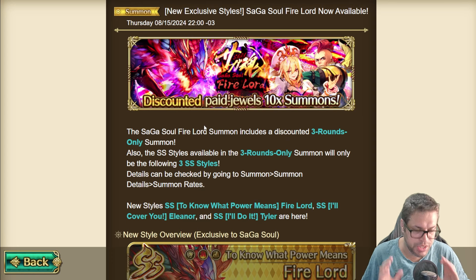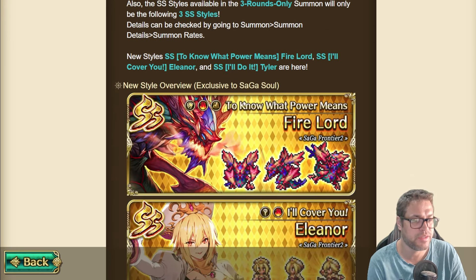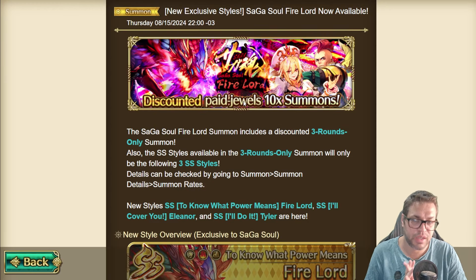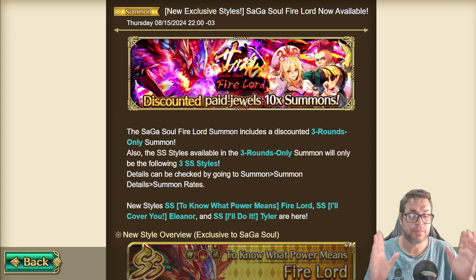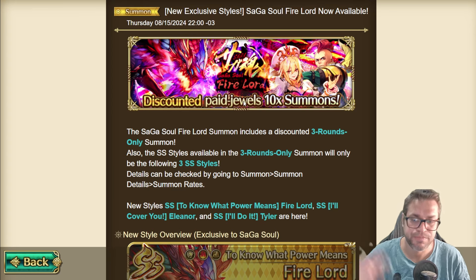Overall, is this banner worth summoning for? In my opinion, no — for general players who don't care about beating Road Blocker right now or beating all remembrance fights on day one, you can easily skip. This week we only have one banner and it's good to save since the Emerald Beyond banners are coming up. Tyler is an axe user and makes a real impact, but you can't have it all unless you're willing to spend. I skip it to save for the future — this banner will receive a Bronze Plus award. Let me know if you agree; thanks for watching!